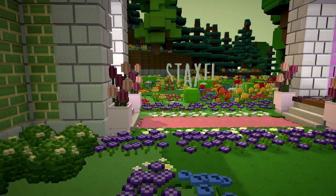In creative mode, I set up a special dog and cat area to show off how adorable they are and all their different colors. Currently, there are three different types of dogs and three different types of cats.